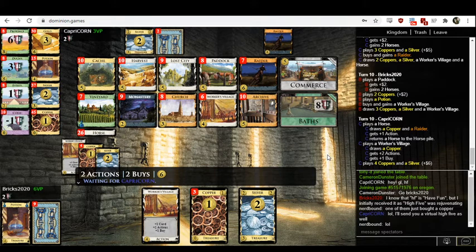Capricorn has hit six. I would think this should be another Paddock — Paddock's a really good card. It gives you money and it draws. And eventually, once one pile runs out, it won't even be a terminal action card — it'll be non-terminal. Paddock seems like probably the strongest card in this kingdom.